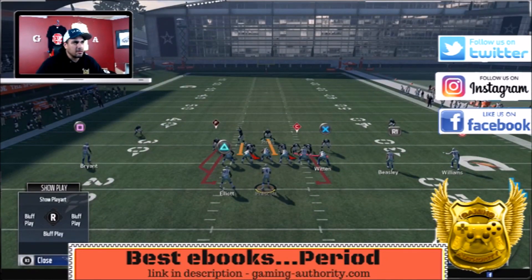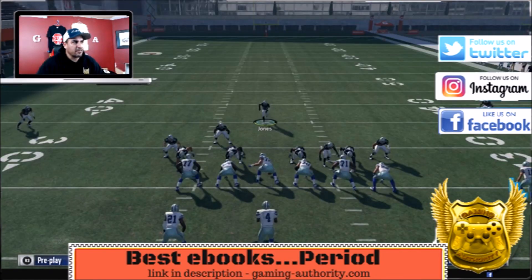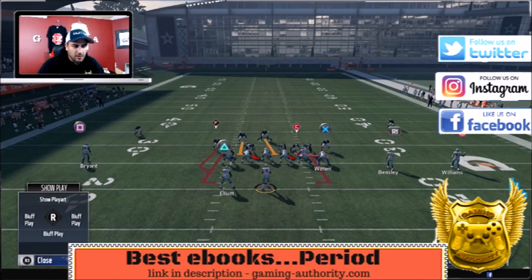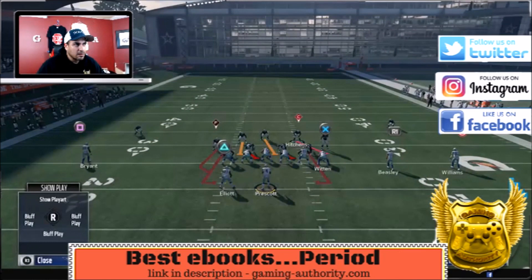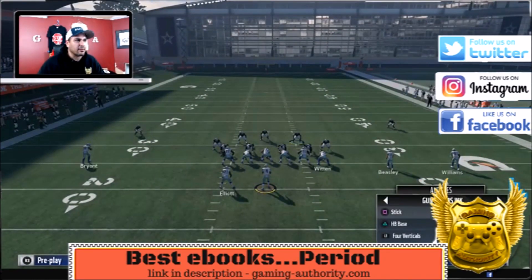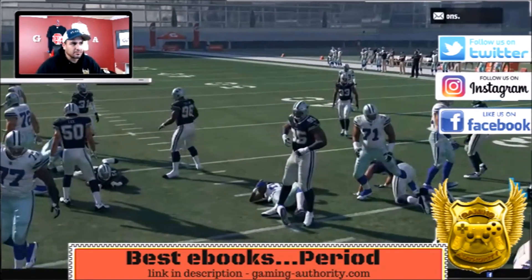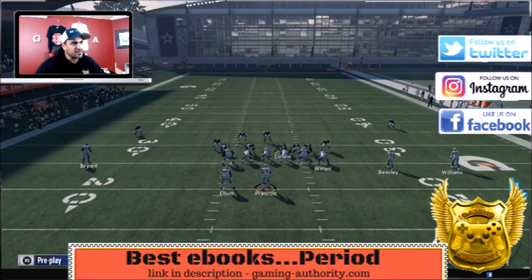Look at his run fits now — he's in a deep blue. Look at his run fits: same thing, doesn't take anything away from defending against the run. Bring him down, put him in a deep blue — he still goes right to the line. This still works wonderfully against the run. So it's a minor change but it's a huge difference. You can even bring him down all the way — really far back — and he'll still do good.